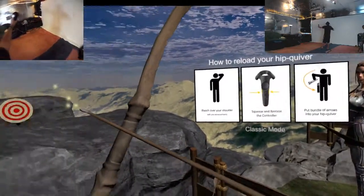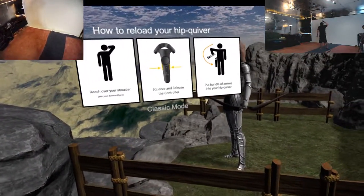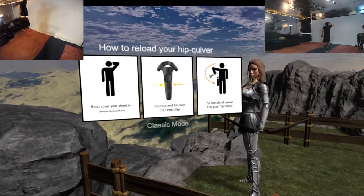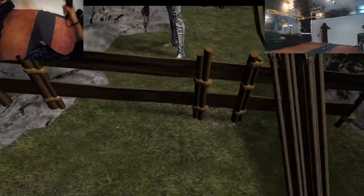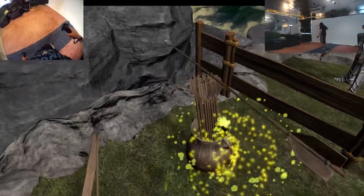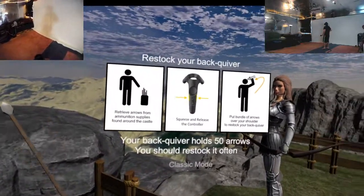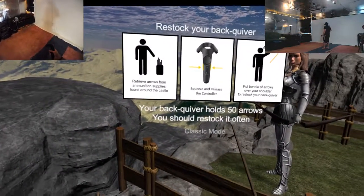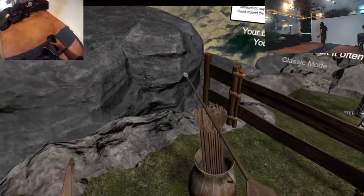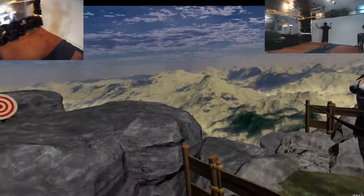Now try this — reach over your shoulder, squeeze and release the controller. Put bundle of arrows into your hip quiver. The belt is like a really awkward angle... whatever. Your back quiver holds 50 arrows — you should restock it often. Oh, I did it! Good job, me!